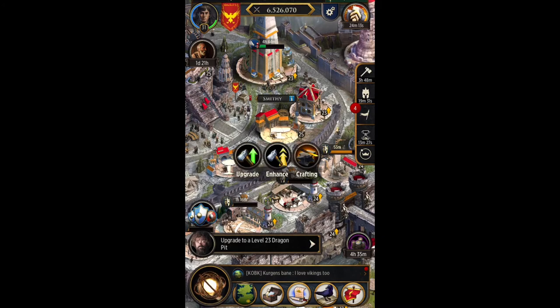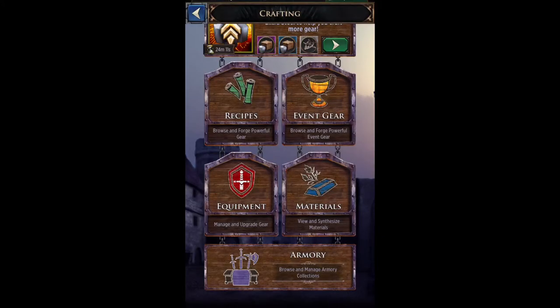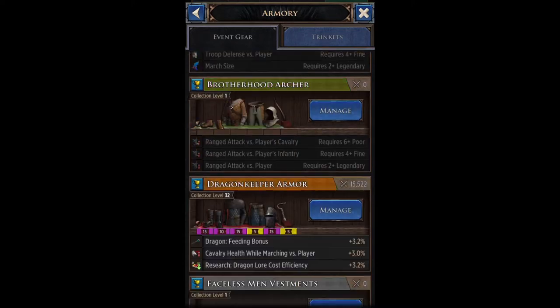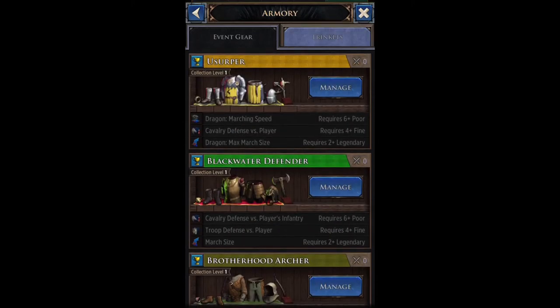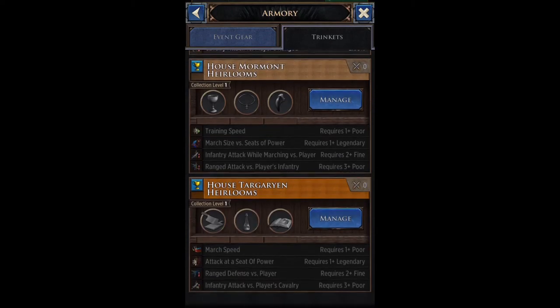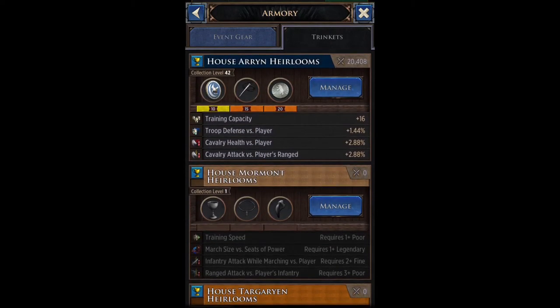I'm going to take you straight to your smithy. In your smithy you have all the usual options — nothing here has changed — but now if you click 'Armory' you will see that it has trinkets. It has your normal event armory and then it has your trinket armory.